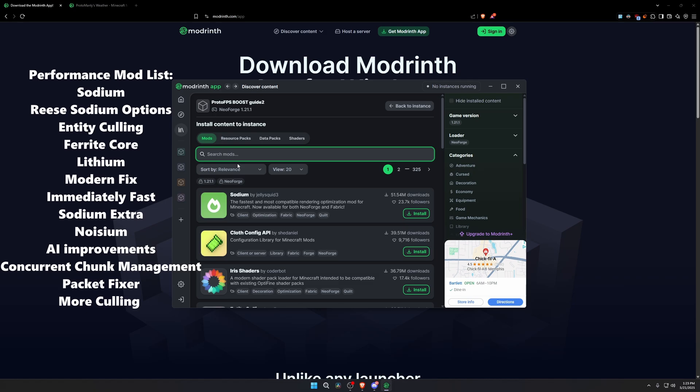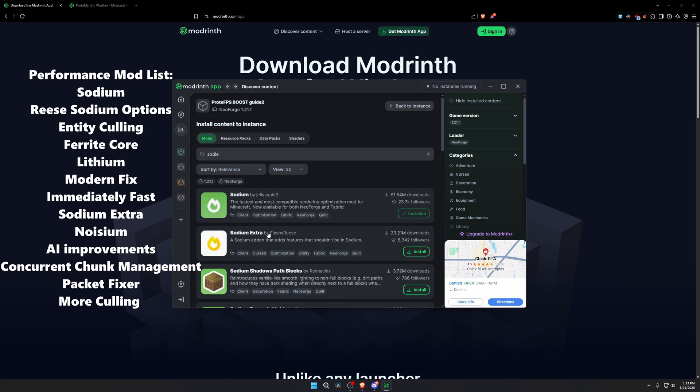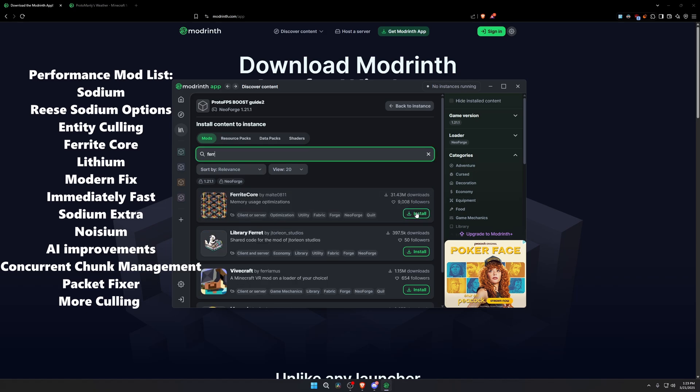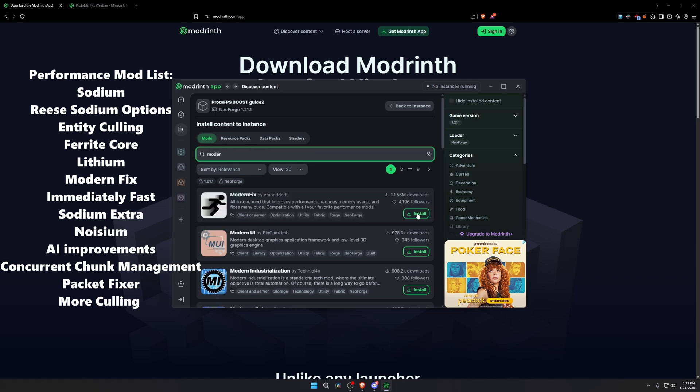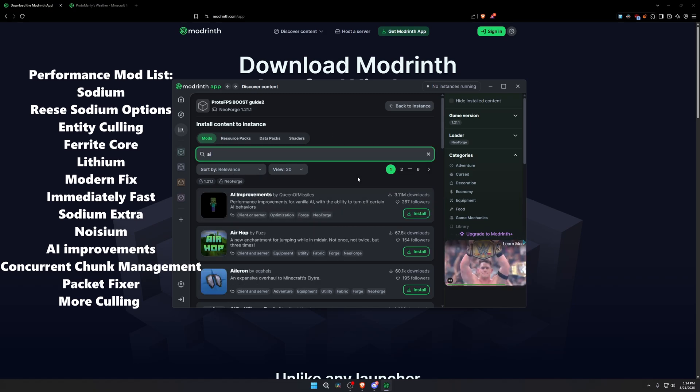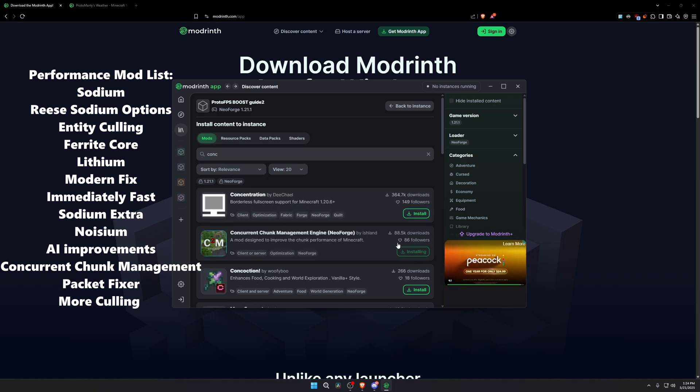The first performance mod we're installing is Sodium. Then we're also going to install Sodium Extra, the Reese's Sodium Options mod, the Entity Culling mod, and the Frite Core mod.